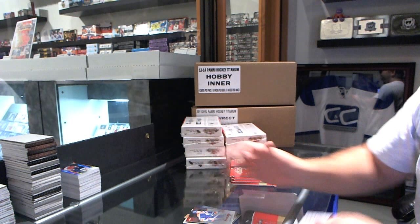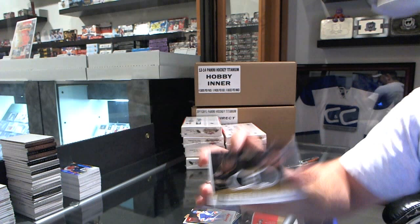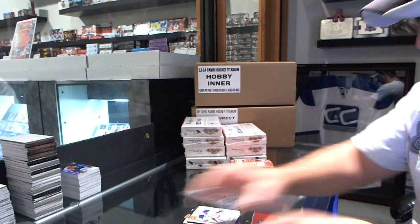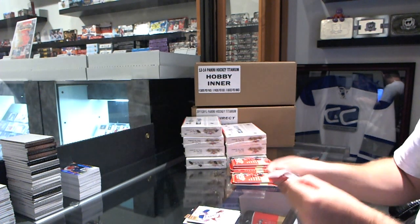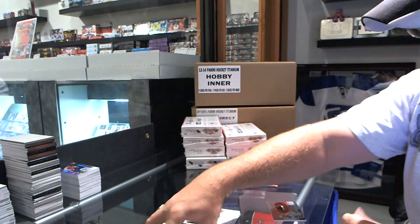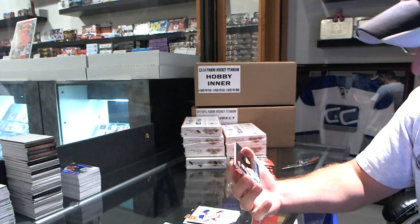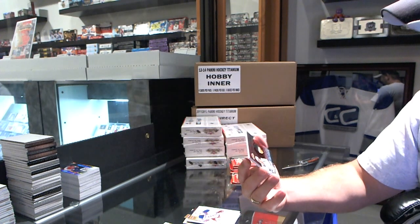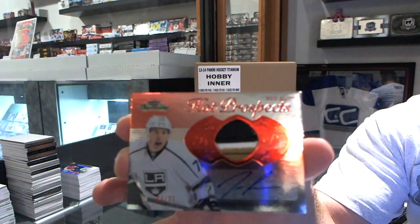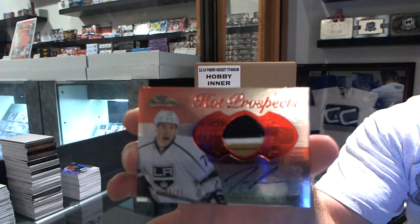Wayne Gretzky for the Edmonton Oilers. We've got a Uniformity Dual Jersey for the Anaheim Ducks — Emerson Edom and Ricard Raquel. Ultra for the Rangers of Henrik Lundqvist. We've got a Red Glow Auto Glove, numbered to 27, for the Los Angeles Kings, Tanner Pearson. Tanner Pearson Red Glow Glove, numbered to 27.